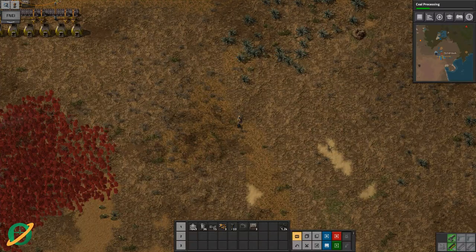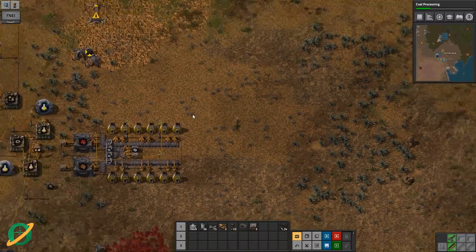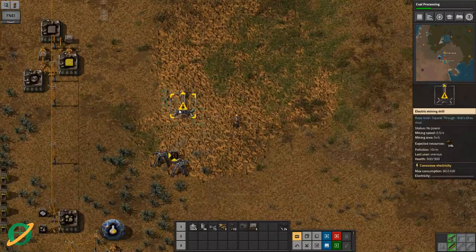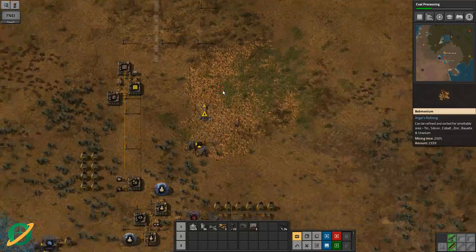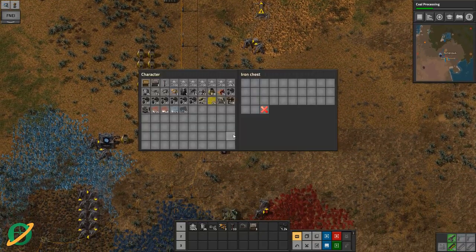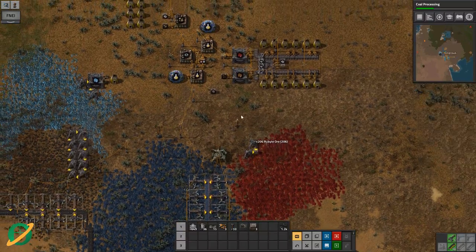Hey there fellow Factorians, Onerous here with another episode of our very first Bob's Angels run. Last episode we knew we needed to get some tin and lead a little bit better than what we've got going here. I now have FNEI installed.